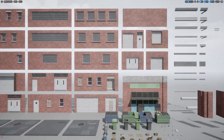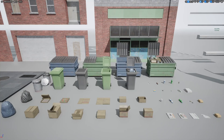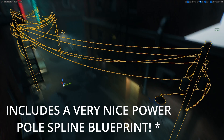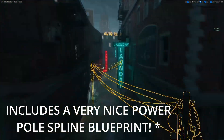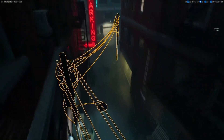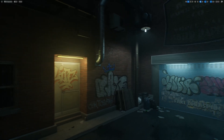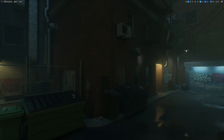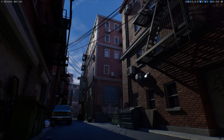All in all, I think this is a great looking little environment, and we have been eating well with regards to these free environments on the Free For A Short Time on Fab. So once again, I would recommend grabbing this asset pack while it's free. And that's going to be just about it for this episode of Free From Fab. If this video has been of any use or value to you, please hit like and subscribe, and I will see you on the next one.